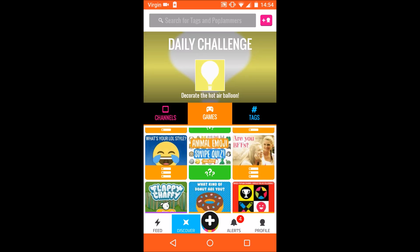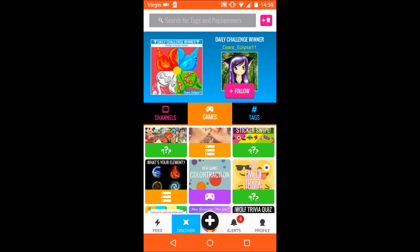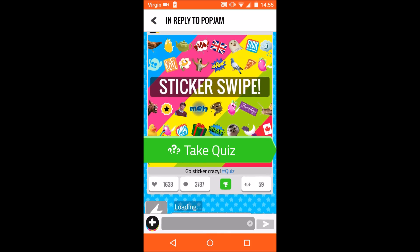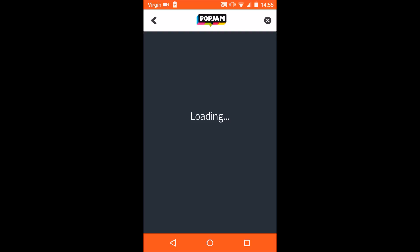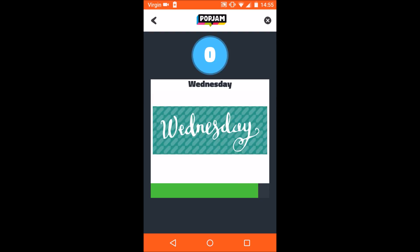There is also another quiz you can play — a question quiz. If you think a statement is right, swipe right; if you think it's wrong, swipe left. My high score is 30 points.